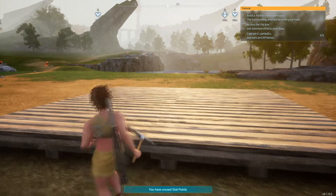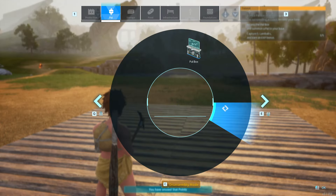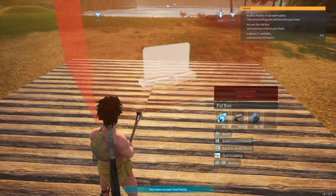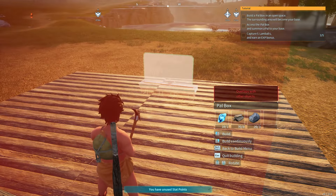Building it is a little clunky. Go ahead and click on it — you just need palladium fragments, wood, and stone, which are found everywhere in the beginning of the game. When you start placing it, it's going to look like this.